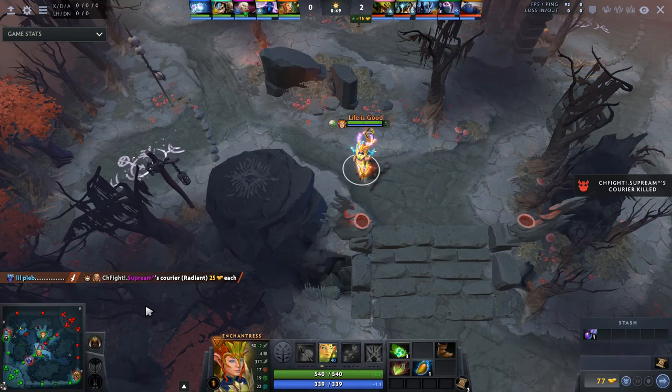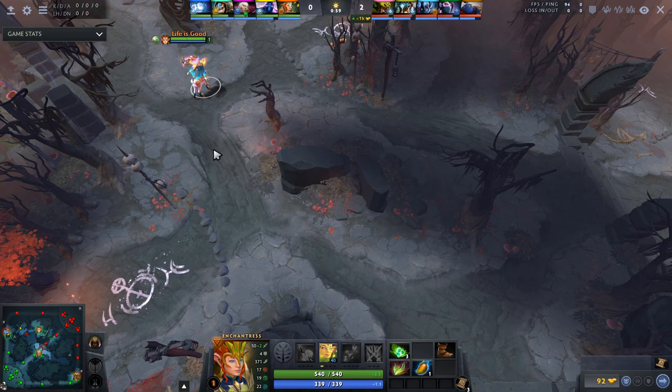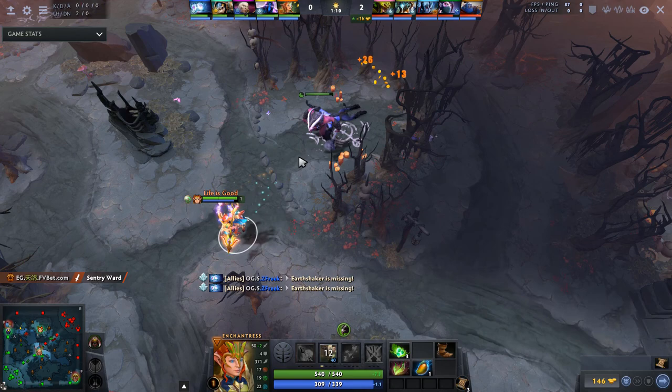He's just going to wait to see if there's going to be a courier here, otherwise he'll take all these creeps and do farming or ganking based on what he gets. He gets the Satyr Automaton, which is an excellent creep for farming. It has a limited mana pool but that doesn't really matter because you only have this creep for 30 seconds, so you can just spend all the mana you want.